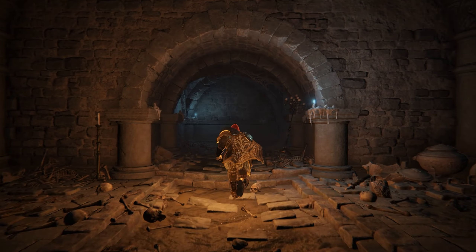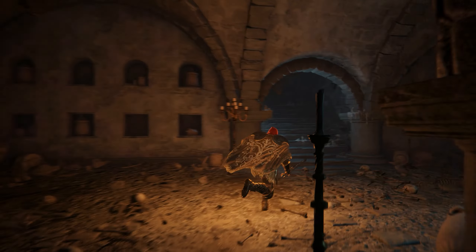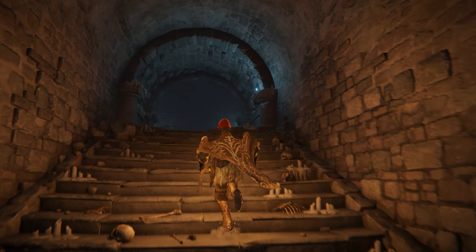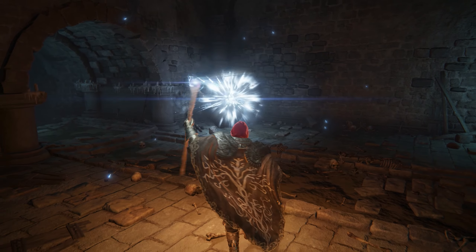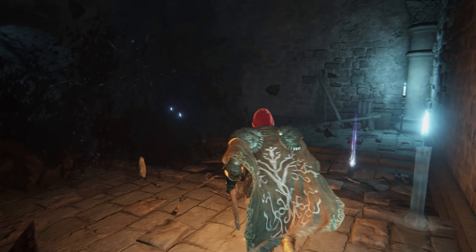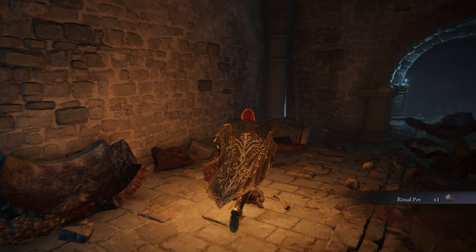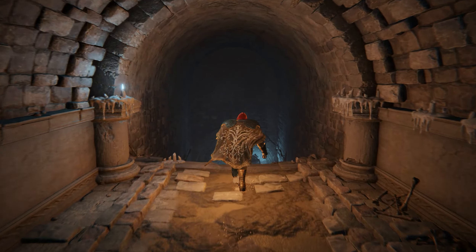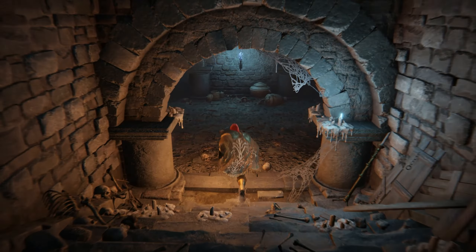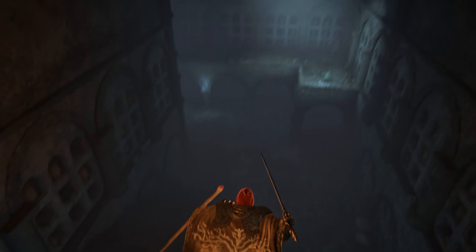Follow the path around the corner and up the stairs heading in an easterly direction. In the next room, continue around the centre stone pillar and climb some more steps which take you into a dead end room at the top. Be wary of a large Souljar hiding around the left corner. After smashing the Souljar into tiny pieces, pick up a second ritual pot along the eastern wall, as well as a smithing stone 5 by a corpse in the corner. Exit the room heading back down the stairs where you entered, and in the room with the large stone pillar, jump out of the window in an alcove along the southern wall.